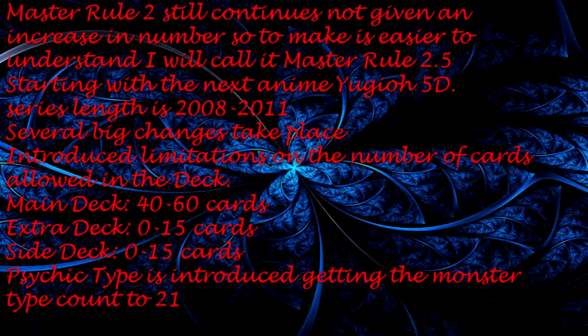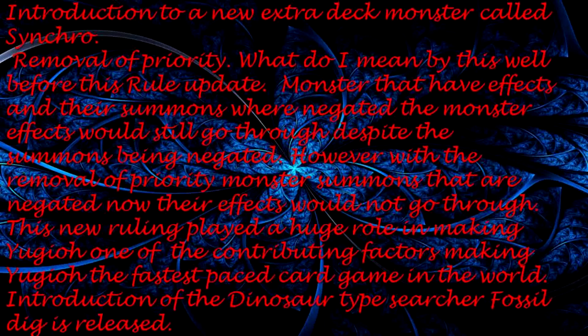The Psychic type is introduced, getting the monster type count to 21. A new extra deck monster type called Synchro is introduced. Priority is removed — before this rule update, monsters whose summons were negated would still have their effects go through. However, with the removal of priority, monster summons that are negated will now have their effects not go through. This new ruling played a huge role in making Yu-Gi-Oh the fastest-paced card game in the world. The dinosaur type searcher, Fossil Dig, is also released.